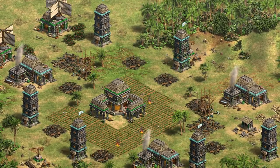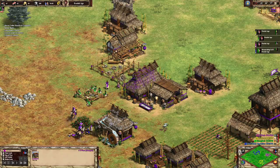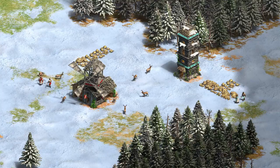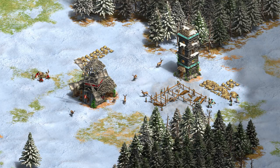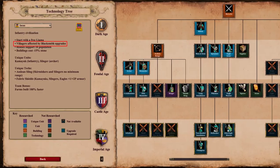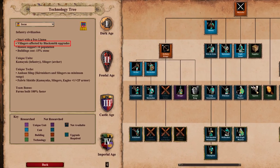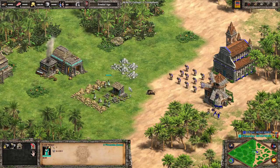The Incan villager rush is horrifying. Whether it's MBL getting rushed by licks, or one of us getting attacked in our own games, there are few things as scary as seeing that forward blacksmith pop up right next to their towers. The Inca, of course, have a civilization bonus that their villagers benefit from the infantry blacksmith upgrades, but that got me wondering.